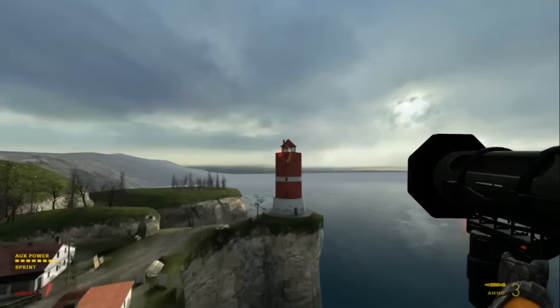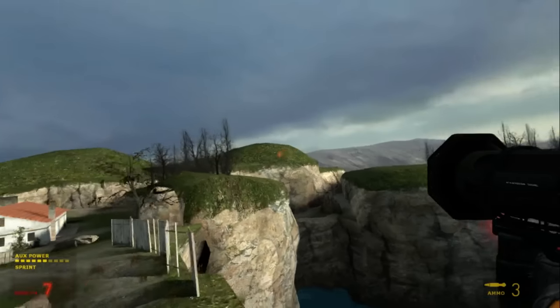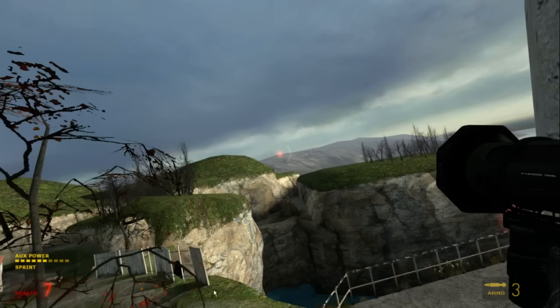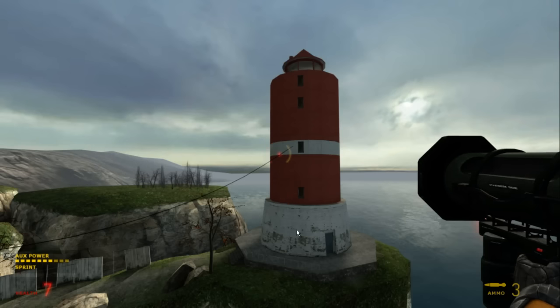And then on this map, I just redirect off of the lighthouse, because the turn I have to make here is pretty tight — I can't actually just strafe this — so I have to use this lighthouse to redirect myself.